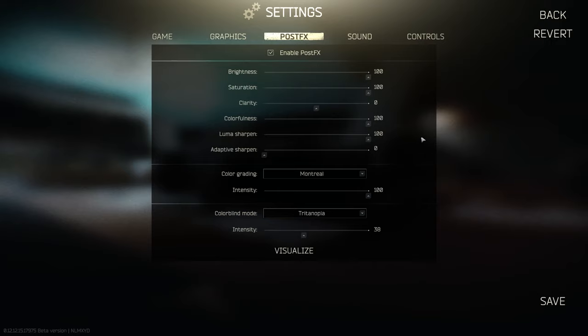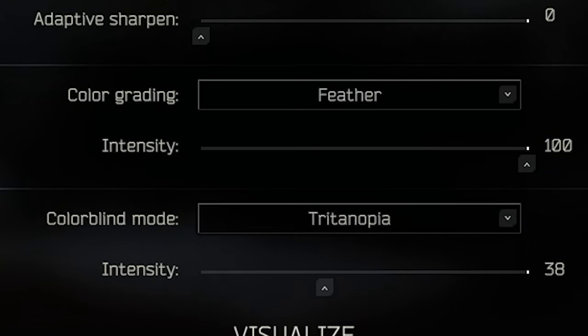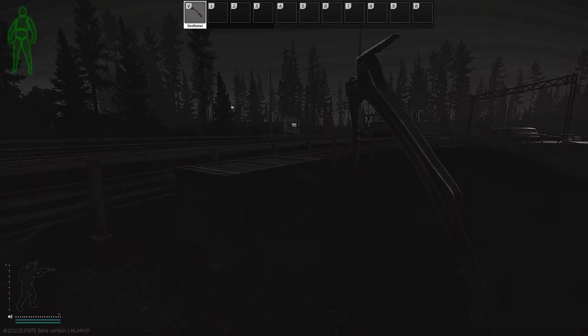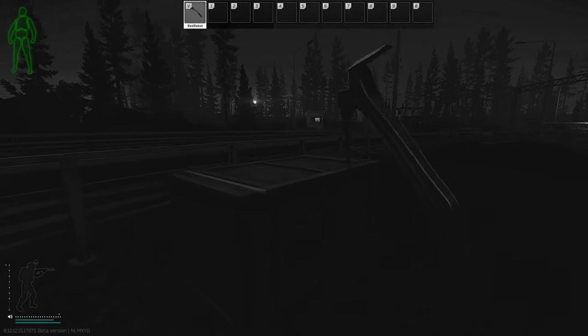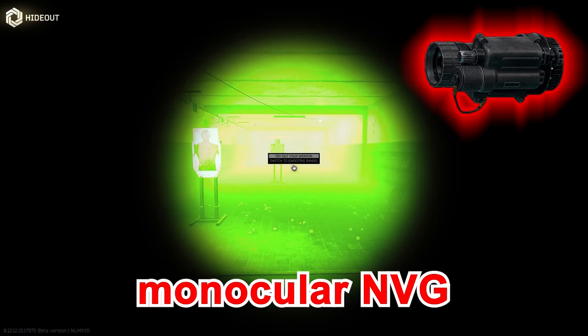What you wanna do in your nighttime raid, you just change Montreal Feather. That's all you gotta do — from my settings at least. And you can see a whole lot better. There's a Fleur. You can just see. This is what you get.